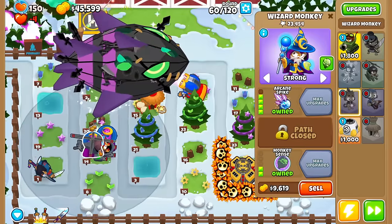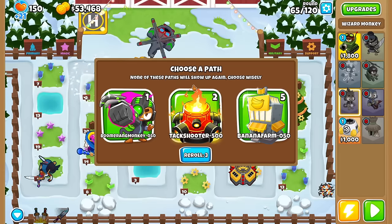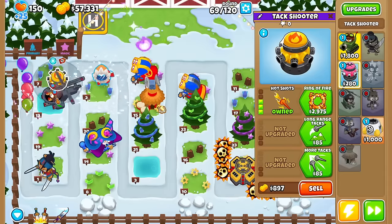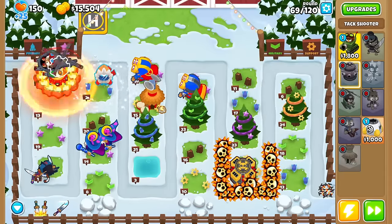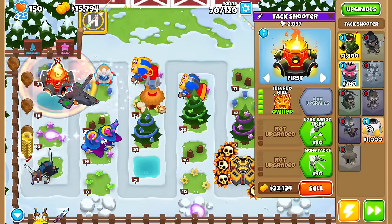The freshly dropped Arcane Spikes are putting in good work, and goodbye to Lich. After Round 65, we have our new choice of Tier 5 towers — one Permaspike, two Inferno Rings. You bet I'm doing two Inferno Rings! Can I actually do two Inferno Rings, or is it just two textures? I'll just buy it first using the discount to save some money. I can't go for two, but it does get me two Tacks in general.